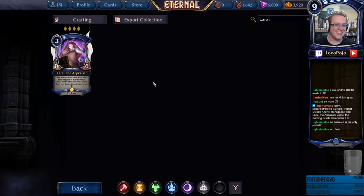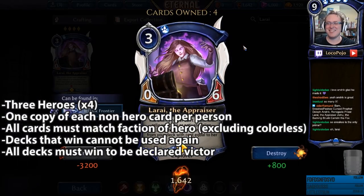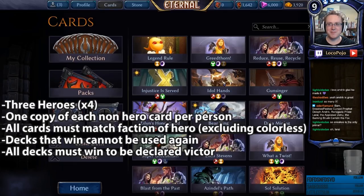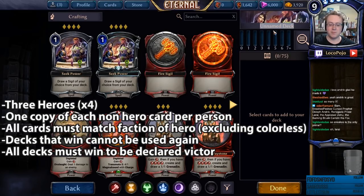The rules for this brawl are that only one copy of any non-sigil card may appear across the three decks. Also, each deck may not contain cards with a faction that does not correspond to the hero for that deck. You may play four copies of the hero in the deck. Each deck may only win once in the series, and this will be a best-of-five map.